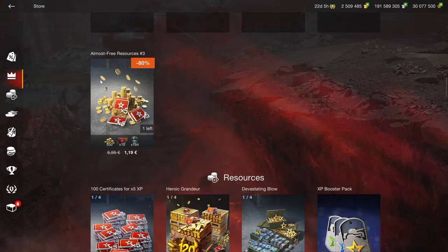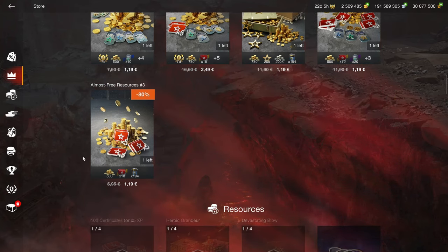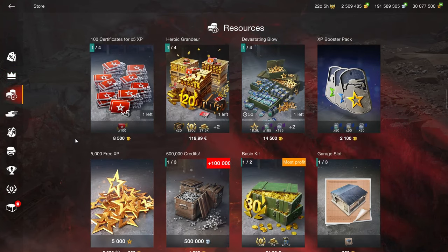The resources right here, the individual offers are all cheap — if you want them, get them, it doesn't really matter. If you need a little bit, get them; if you don't, don't.